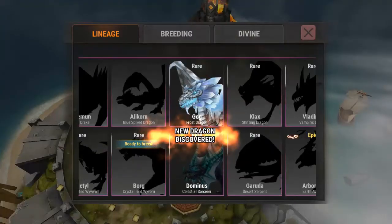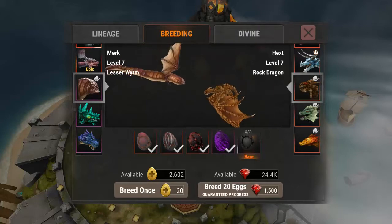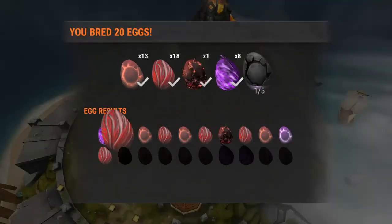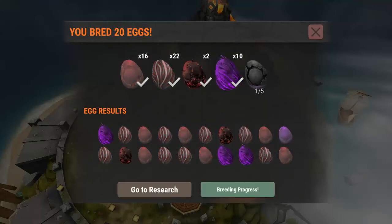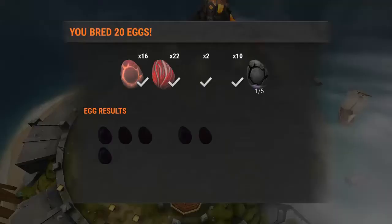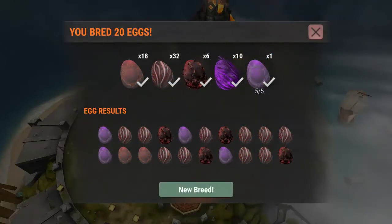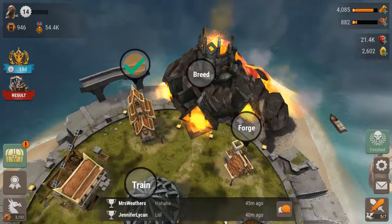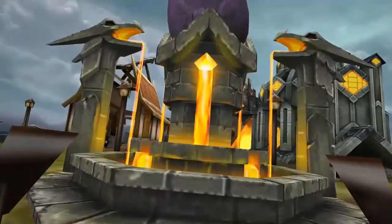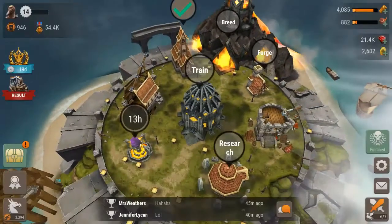We have one more we can get: Borg — and we can crossbreed him. Let's hatch 20 eggs. Only one that time — a bit disappointing. Let's go again. We got one, two, three — yes, all four in that one run, that was awesome! Let's go back, find his egg, and incubate it. Now I have an extra dragon to rotate in and out and can continue attacking bases one after another.